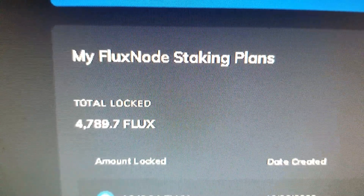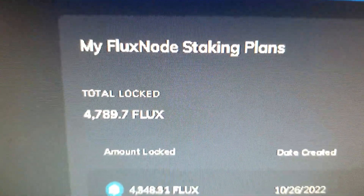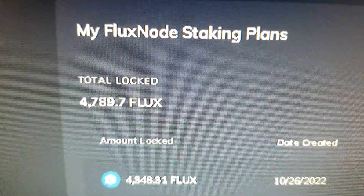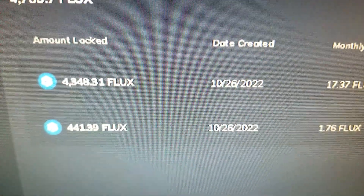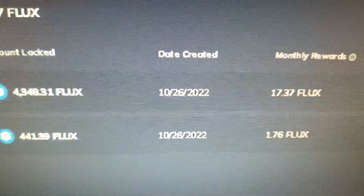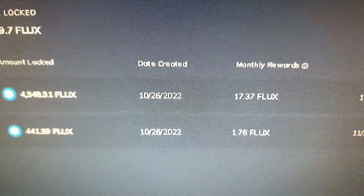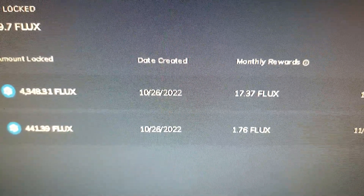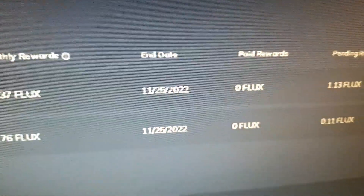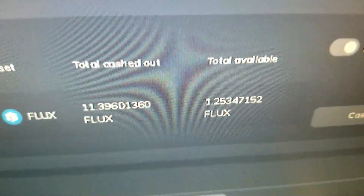While I'm waiting for Flux to go back up, I decided to stake it, so I got a Flux node with 4789.7 Flux. I've only been doing one month at a time just in case I have to sell. It's making about 17 to 18, almost 19 Flux a month, and here it is counting up.